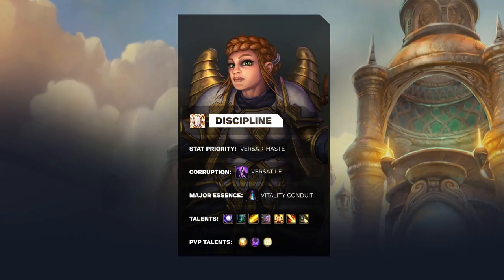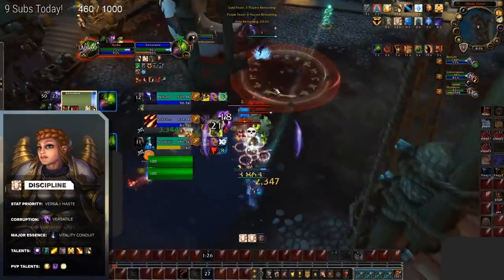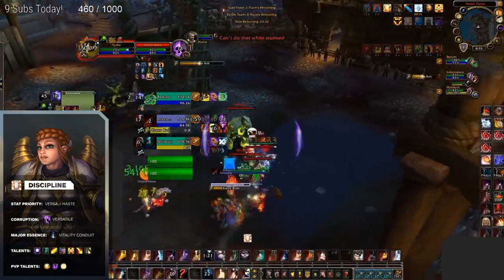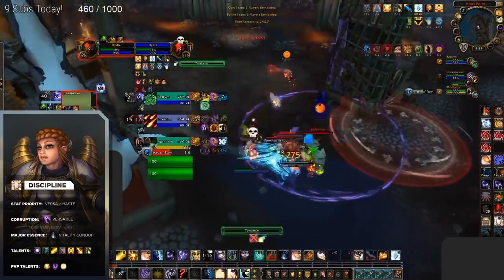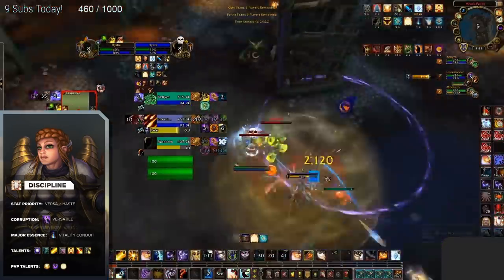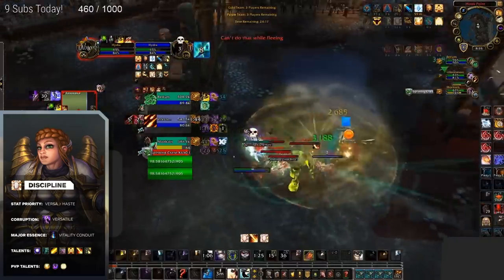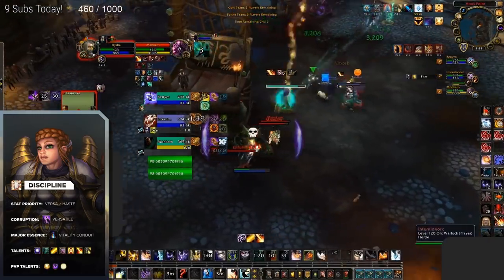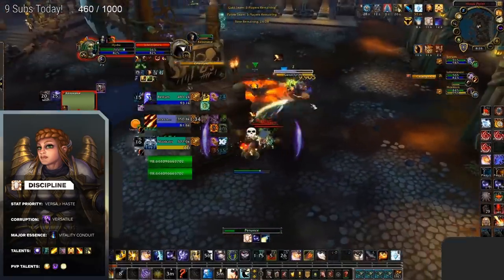Discipline Priests are going to be our final healer to main in patch 8.3. Discipline Priests are one of the most unique and fun healers in the game, having the ability to heal solely through their damage — great for players who hate sitting back and want to take the game into their own hands. Having the highest damage output of any healer and the ability to compete with some DPS, Discipline Priests thrive in setup compositions like Rogue Mage and Jungle Cleave, bringing added damage and crowd control during setups. One of the hardest healers to master, but well worth it.